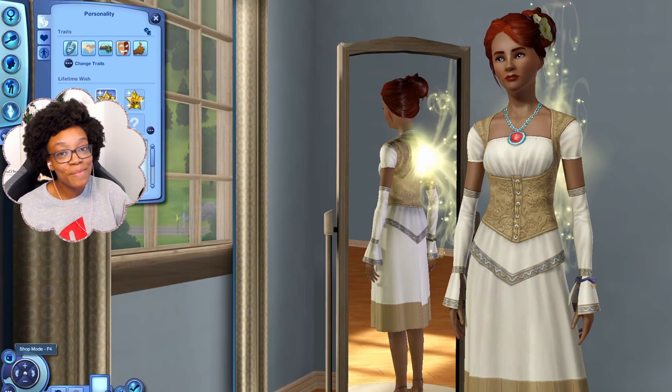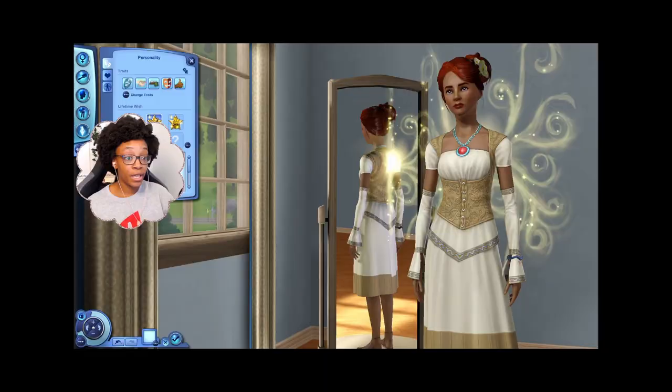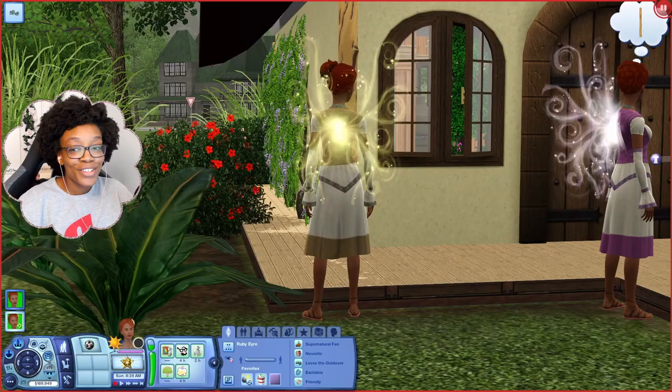The other ways to become a fairy in The Sims 3 are through a 'become a fairy' opportunity — a pop-up that asks you to complete a specific task to transform — or by drinking an elixir called the Bottled Blessing of the Fae.